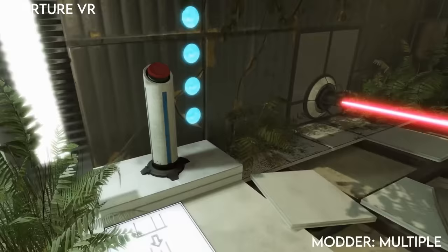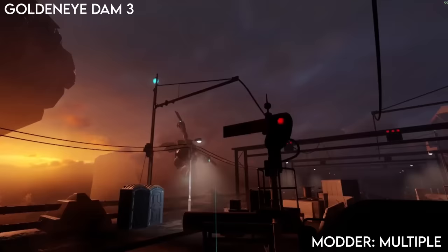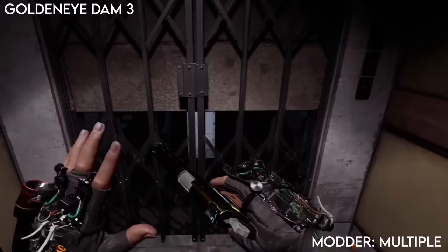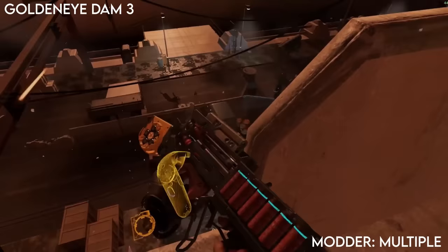Aperture VR: Thinking About Portals is a great little level that really captures the feel of Portal 2. It's great to experience it in VR, but there's no portal gun or portals because of how limited modders are. You're moving companion cubes around, but it's still good to see how Portal 2 would look in VR with Source 2. There are also a few Goldeneye-inspired levels - if you search Goldeneye Alyx 007 you'll find them.